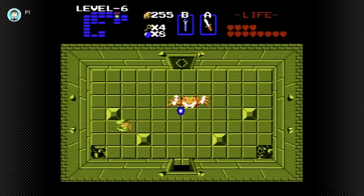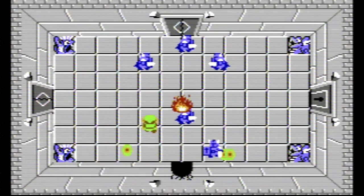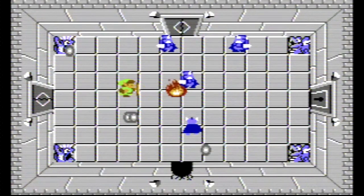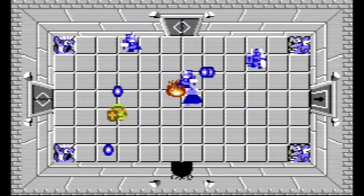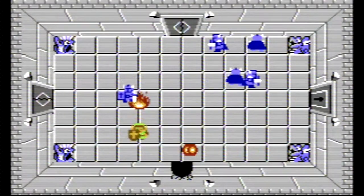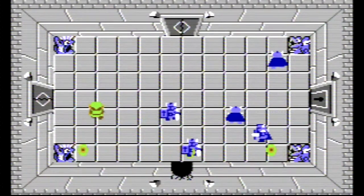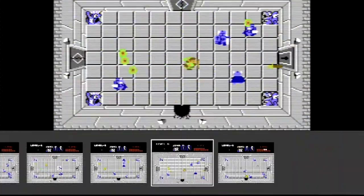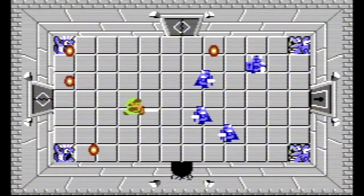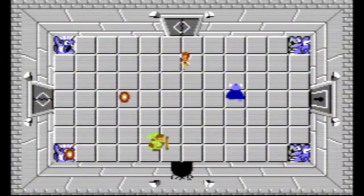They pushed the NES to its absolute maximum. There are plenty of rooms in multiple dungeons where the framerate plummets horrendously low because it just can't process all the different enemies moving around. It's kind of comical, but once you take out a couple of them, they start moving faster and more fluidly — which actually makes them more difficult even though there are fewer. That could have been purposeful design by Nintendo, or they just put as many bad guys as they could fit in a room without crashing the game.